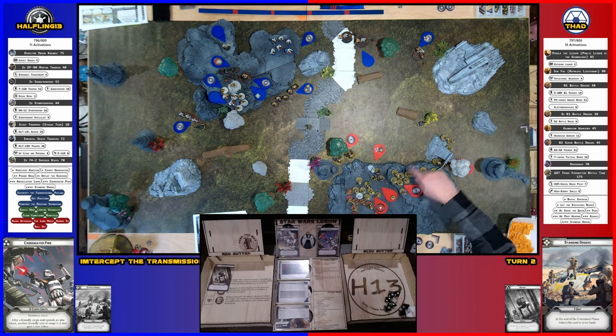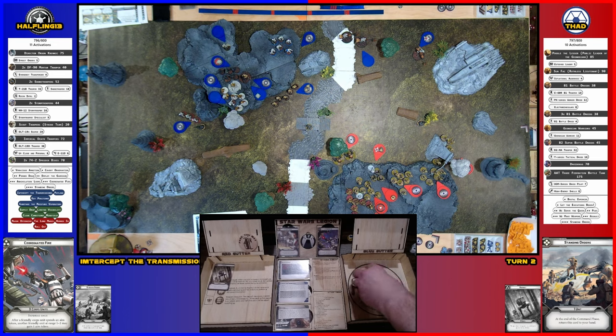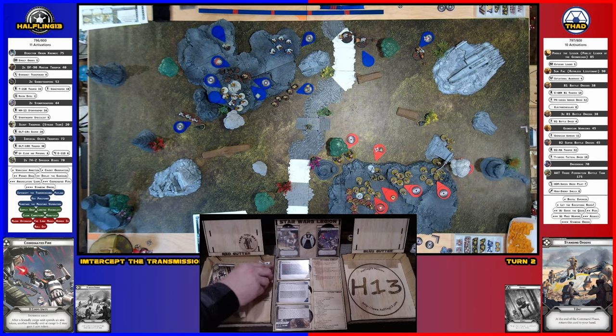This squad activated, aimed, and shot at that guy. One of those is a defense die — five, six, seven. They have an aim in there too — one hit, six blank. Rerolling for crit — two rolls for nothing. So nothing — one for cover.